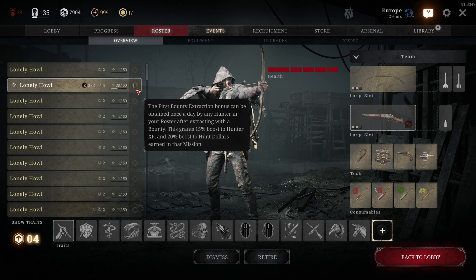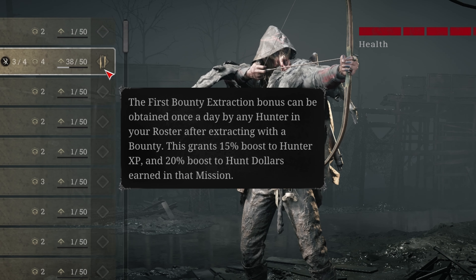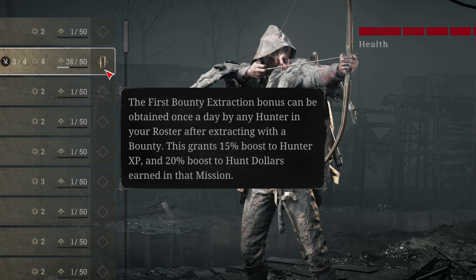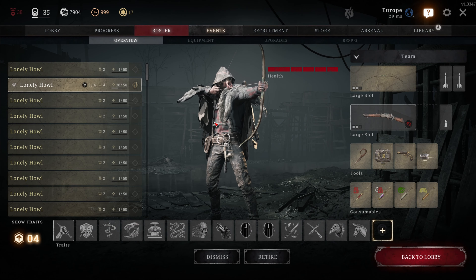So what is the Daily Bonus? The first successful bounty extract with each hunter grants a 20% bonus to Hunt Dollars earned in that mission. You can maximize your profits by playing a different hunter after a successful extract in order to get the most out of the bonus. The bonus resets the next day, meaning all of your successfully extracted hunters will be ready to go again.